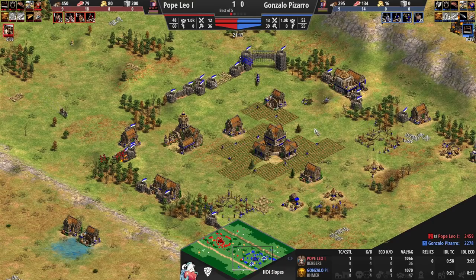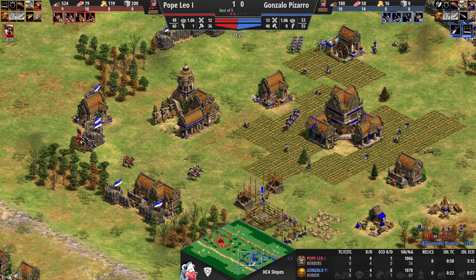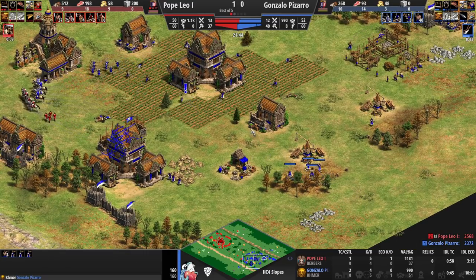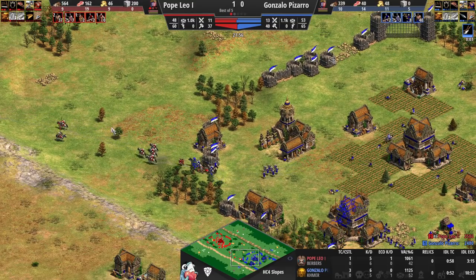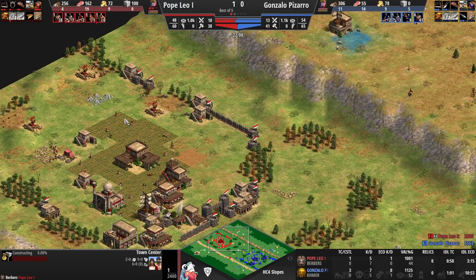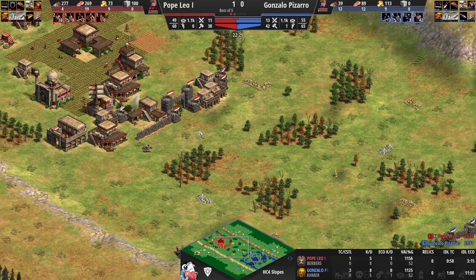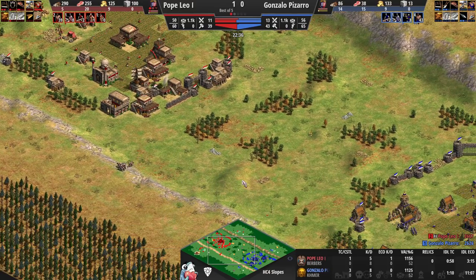The knights could just start running around killing villagers — that's the problem Pizarro is facing. The big hit could be on this wood line or the farming eco. For now he's got enough crossbows to push the knights back, and Pope Leo is retreating and expanding his base a bit. Pope Leo has placed a TC in an absolutely wonderful spot right on the gold mine and wood line — a beautiful TC placement. Playing with standard double-stable knights, not mixing camels against the Khmer knights, counting on superior numbers and cheaper unit cost.